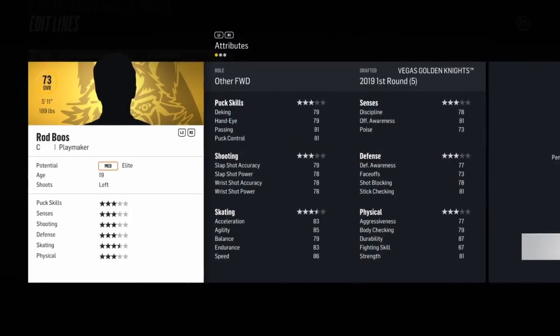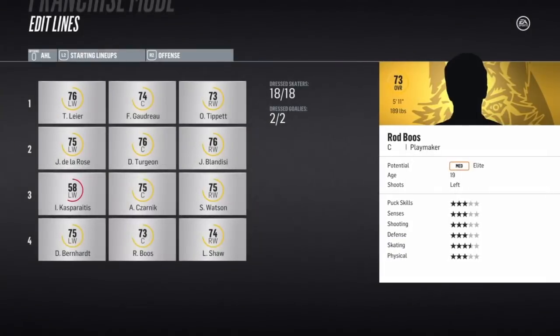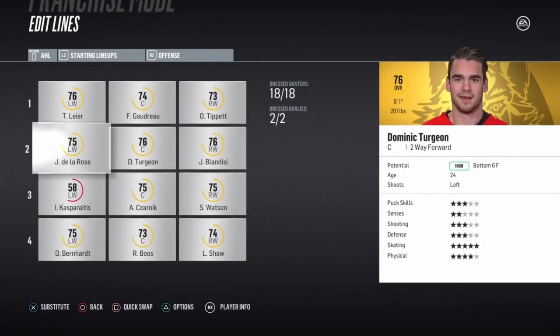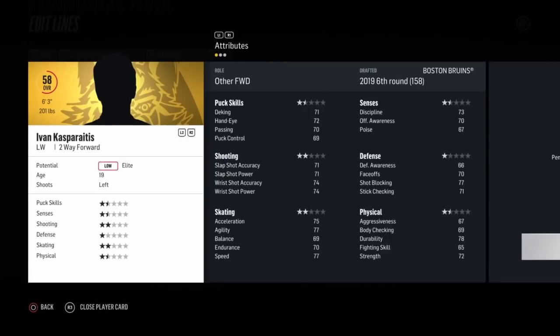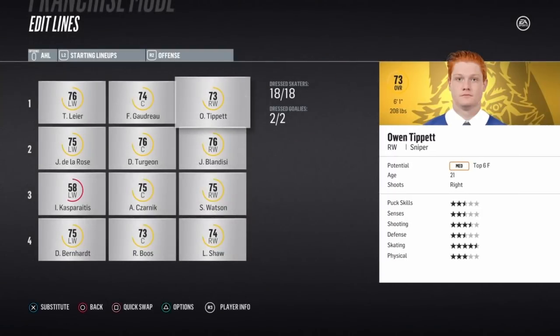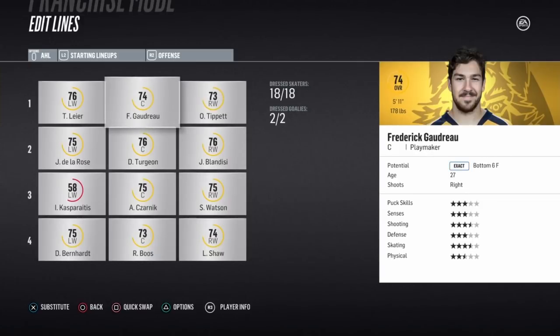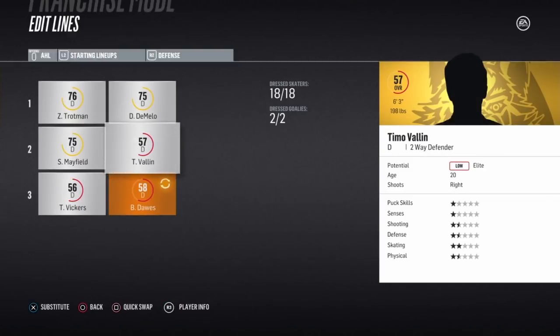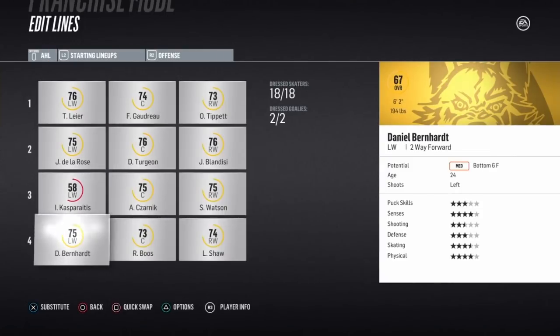For example, Rod Booz — drafted him fifth overall in 2019. He had 41 points last year playing on the fourth line with just two decent guys with him, and he's gotten going. I'm planning on moving him up. I'm hoping the same thing happens with Ivan Kasparaitis, who I traded for from the Bruins. Owen Tippett's not a great example because maybe the top-six hasn't really helped him — didn't have a bad year, but maybe it's because I didn't sign him in the first year of his rookie deal and he lost a year of growth.